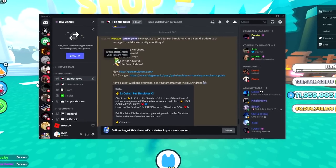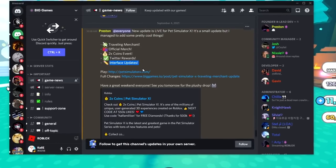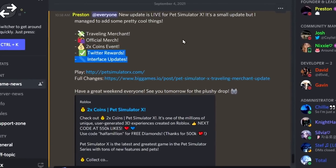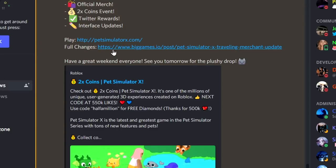So guys, to summarize this update, we have a traveling merchant, official merch, times two coins event, Twitter rewards, and interface updates. We're gonna look into everything. New update is live for Pet Simulator X — small update, but they have a traveling merchant. That's so cool. We're gonna go through the four change logs.